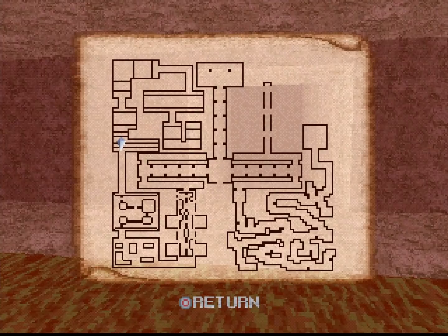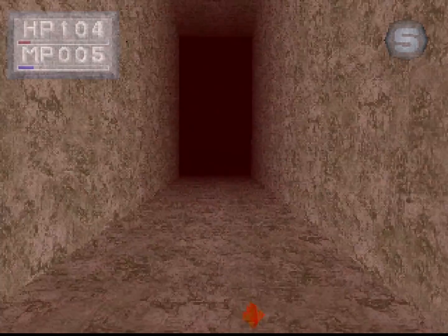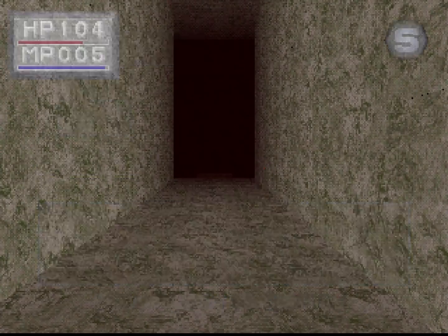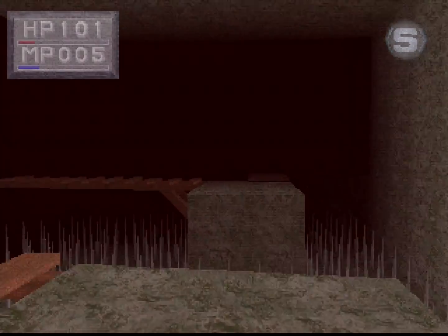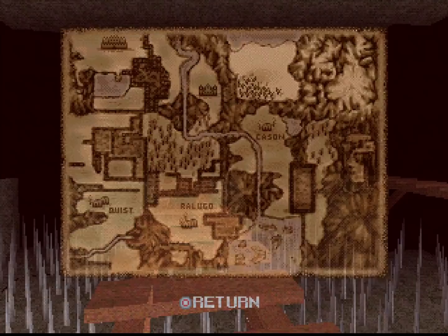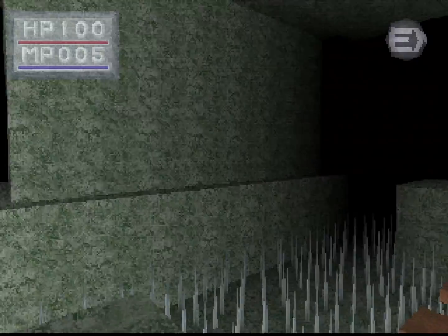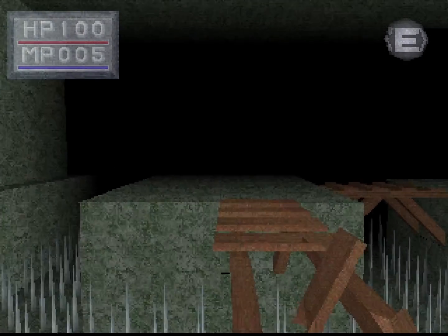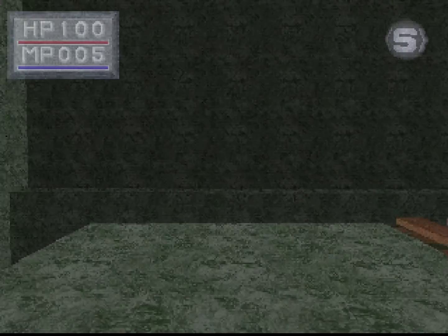Oh hey, there's a fire crystal in the ground — must have been dropped by something. Careful on the bridges. If I die I'll just do the run back, but I'd really rather avoid that. What does this room look like on the map? I've seen pretty much the whole thing, I think. I see that ledge goes all along there — that's maybe a jump I could do, but I would be ill-advised to actually try.